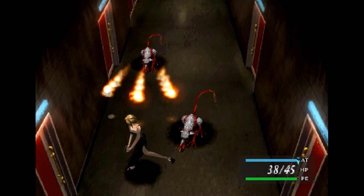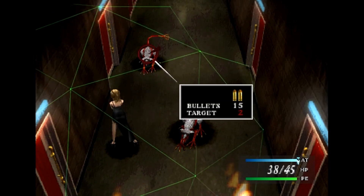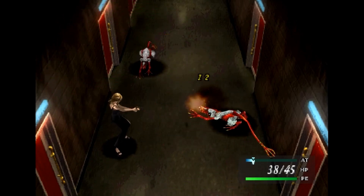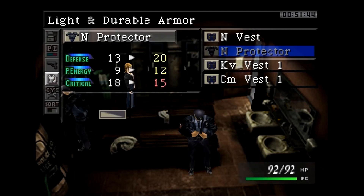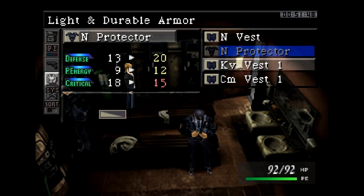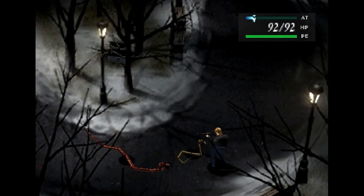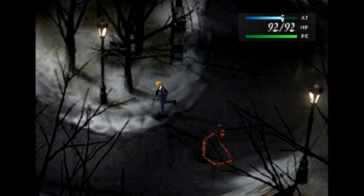On top of being spooky, it's a pretty great RPG to boot. Combat is a mix of real-time and turn-based in which you can move around the battlefield and then pause to input commands. As you level up, you're given points and you're able to build the main character, Aya Brea, however you want. This includes anything from increasing your item capacity to different gear attributes. And much like Costume Quest 1 and 2, Parasite Eve is fairly short and can easily be knocked out in a weekend.